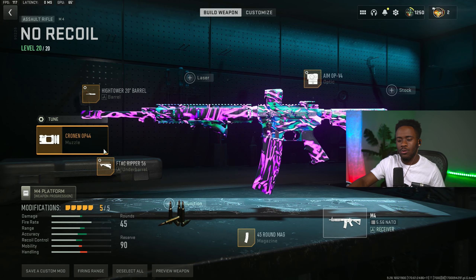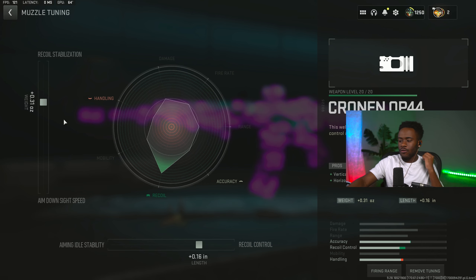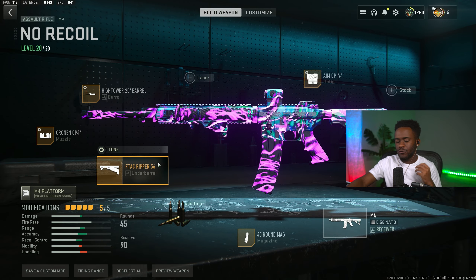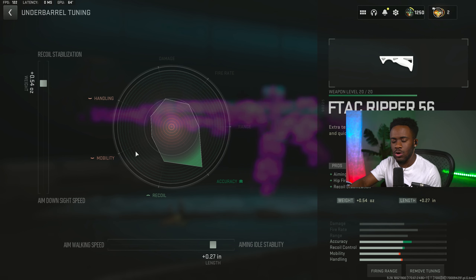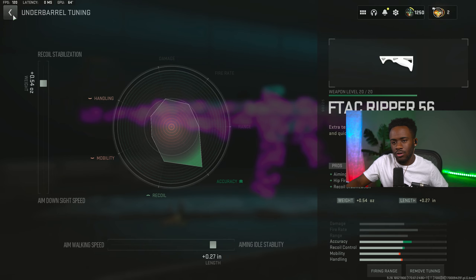Moving on to the third attachment, which is for the muzzle, we are rocking the Kronos OP-44. We're going to get you vertical recoil control and horizontal recoil control. For the recoil stabilization tune, we will put this at 0.31, and for your recoil control we will put it to 0.16. Moving on to the fourth attachment for the underbarrel, we are rocking the F-TAC Ripper 56. Recoil stabilization at 0.54, and aim-down-sight abilities at 0.27.